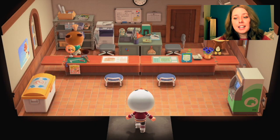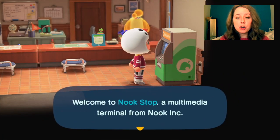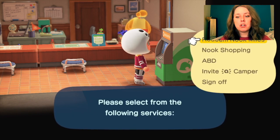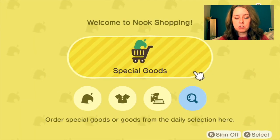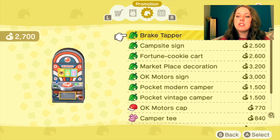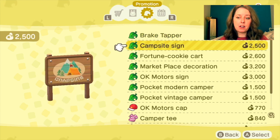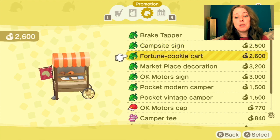When you start playing again, go across to your Town Hall and access Nook Shopping. You can also do this via the Nook Phone if you've already unlocked the Nook Shopping app, which you unlock after purchasing a certain number of items from Nook Shopping. Go into Nook Shopping, click on Special Goods, and then use the trigger R button to go across to the Promotions tab. This is where all the items you can only get from Pocket Camp will appear — they've now come across and you've got access to purchase them.